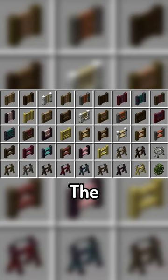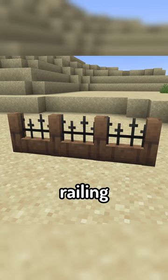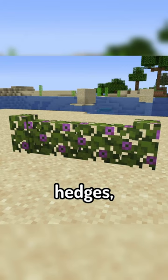The mod introduces a bunch of new fences and wall types for all kinds of wood and stone, including picket fences, railing walls, modern walls, hedges, and even barbed wire that actually damages you when you walk over it.